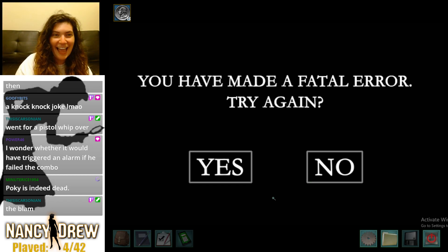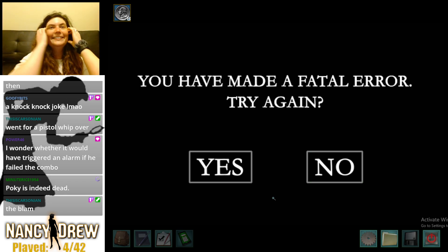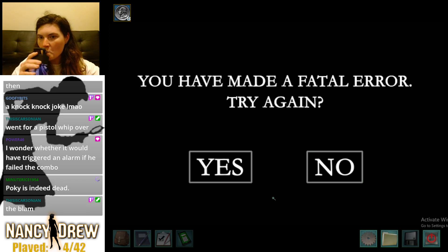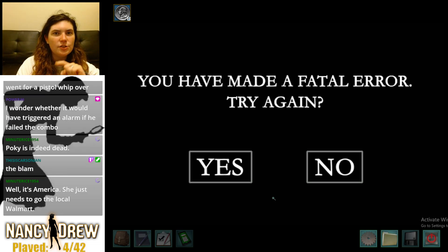This is such an intense ending. What was the knock-knock joke? It said 'knock-knock, you got beached.' Hi Minute Rice, how are you? A man pistol-whipped me to death. I'm so mad Nancy doesn't have a gun right now. I can't believe her daddy Carson Drew hasn't given her a gun yet. Okay, I'm gonna tell him it's in the sofa — maybe if he gets behind me I can run out, because it didn't give me the option to move.